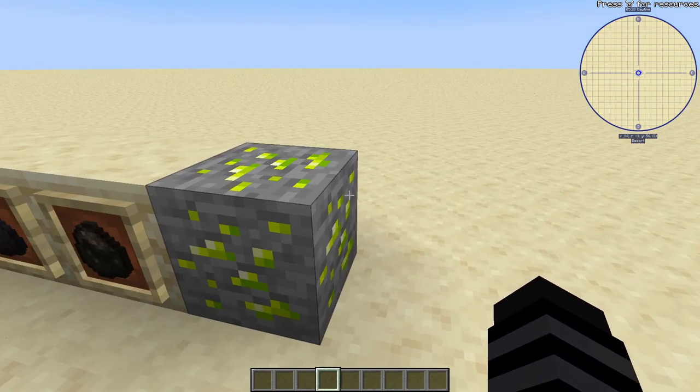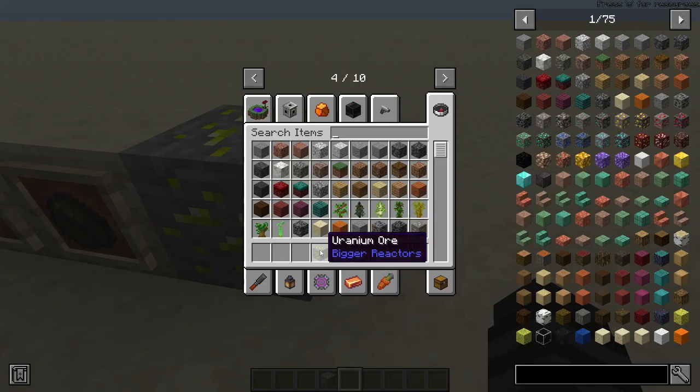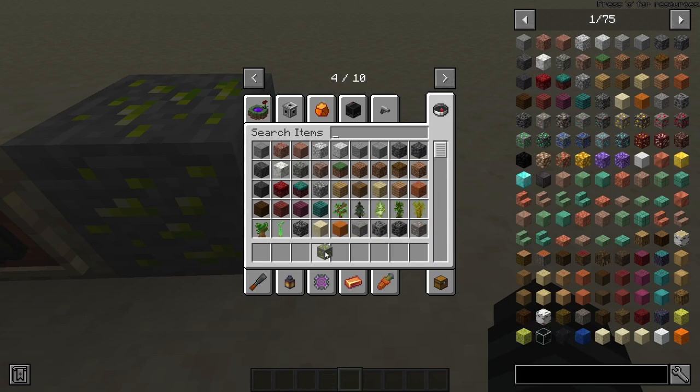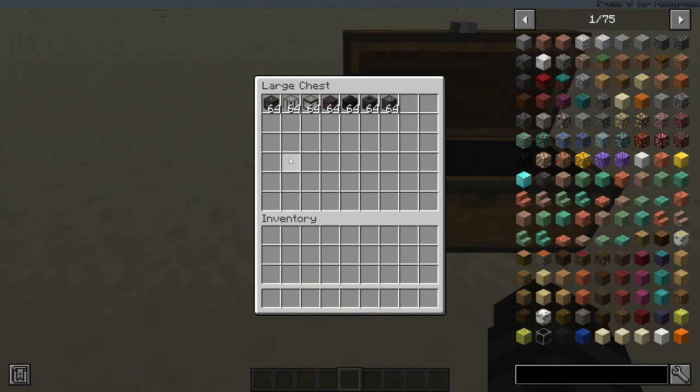Then you're going to need your source of fuel, which in this mod is uranium. You smelt it down and turn it into uranium ingots, and that's going to be your source of fuel and for a couple other things you can craft in the mod.